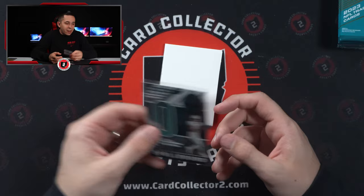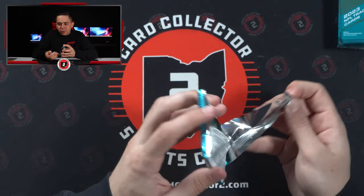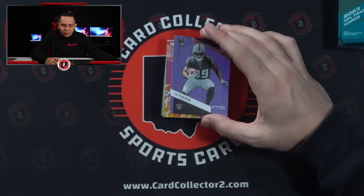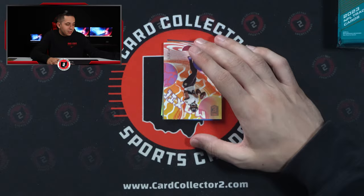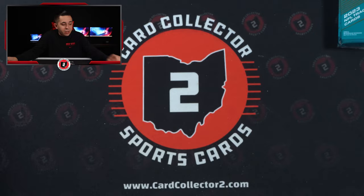Little Tua, 299 of 349. Jordan Addison is going to end up being the number two in Minnesota — I don't know if Osborne's there, but Thielen's gone. Quinton Johnson has Herbert throwing him the ball. Zay Flowers with Lamar. Trey Tucker at a 999. I think a lot of those top-four receivers are going to have an opportunity to play and be impactful from day one. Lamar numbered to 375.